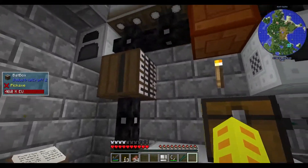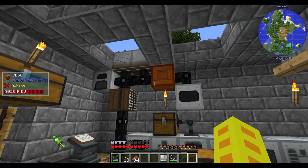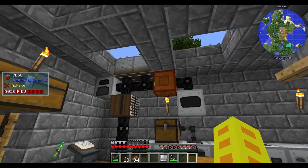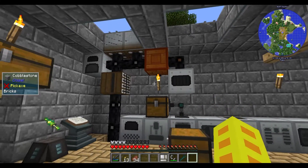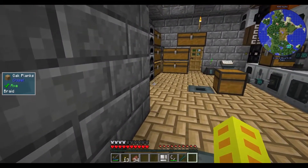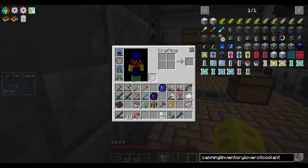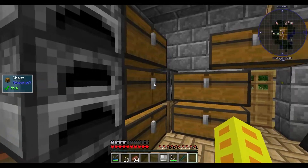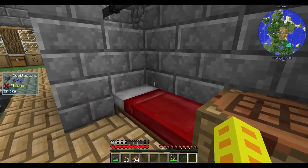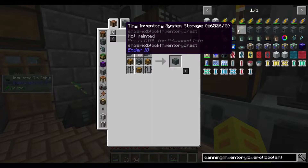I might actually redo our power setup so that this goes into a transformer, so that this goes into the CESU, which we can then transform into Tier 1 power. One thing I am going to do, though, is make a fluid tank so we can store lots of nutrient distillation.